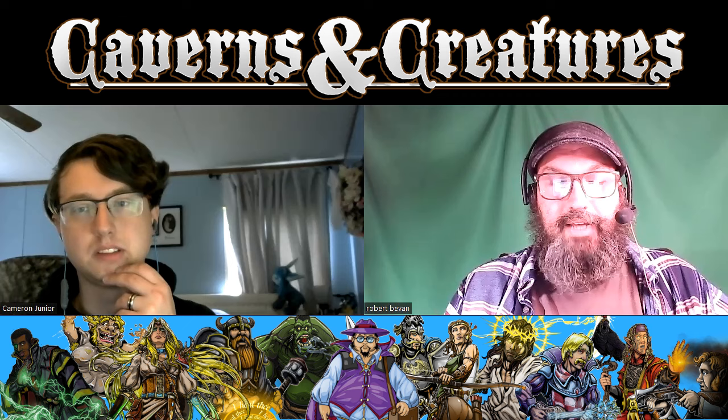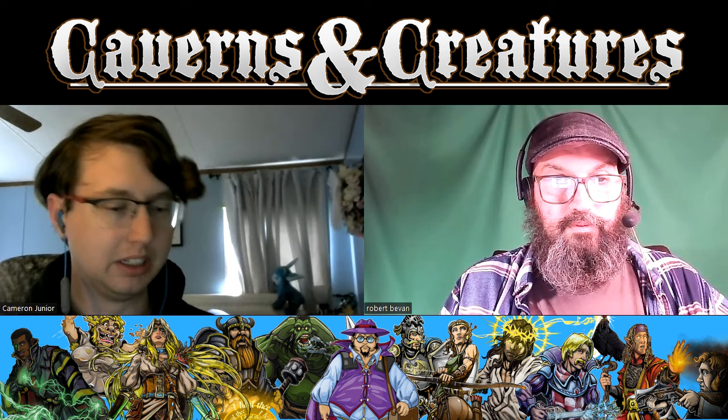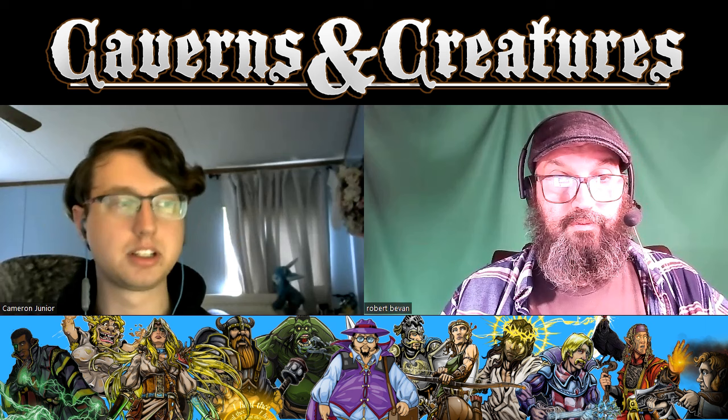Thematically, as a rogue I don't want to be up in people's faces — if I wanted to straight up brawl I'd be a fighter or a barbarian. I should also mention that rogues do get a feature later in levels that gives them proficiency in one of the mental saving throws — I believe it's wisdom. So we'll get to talk about things like resilient, and maybe that's not as big a deal for rogues. Ranged is kind of the default, and with that we're going to be talking about sharpshooter and crossbow expert.